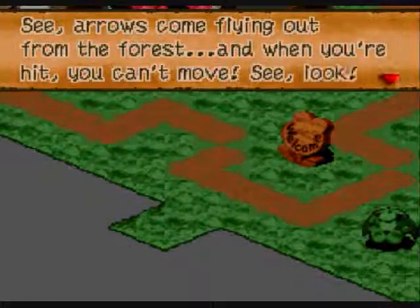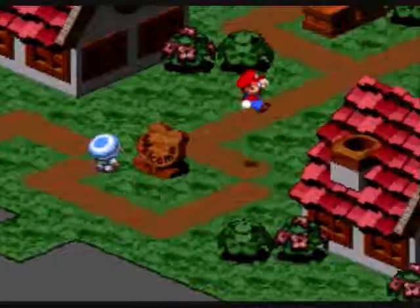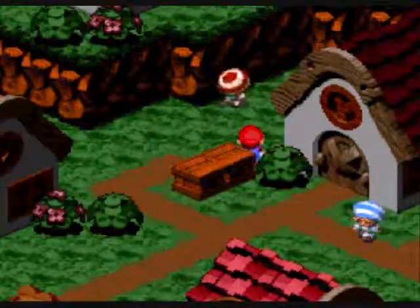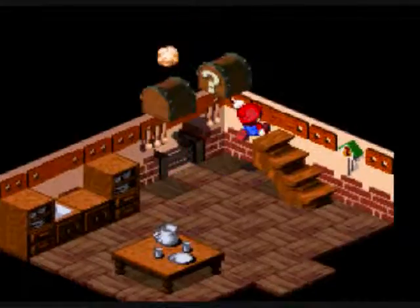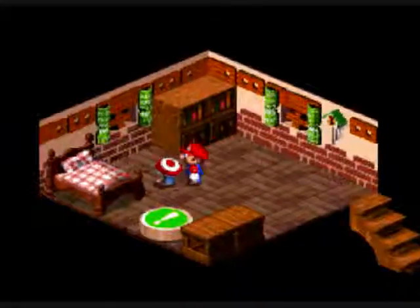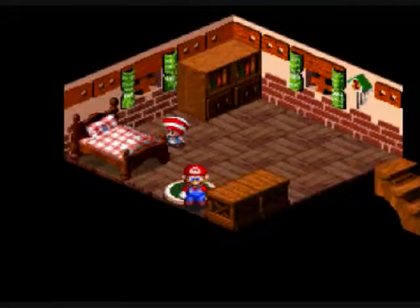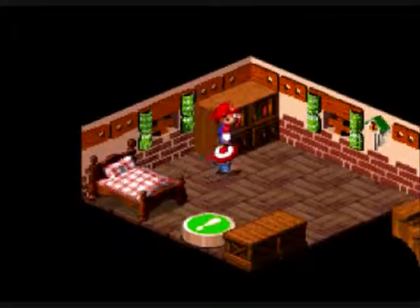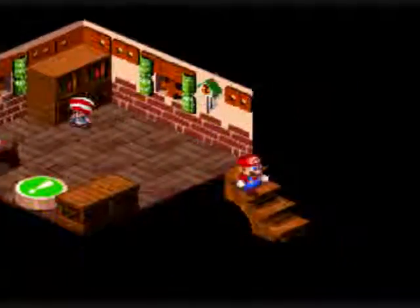Arrows come flying out of the forest and we can't move — that's weird, I can't move a muscle. Now I know how a scarecrow feels. Let's jump up and go up here, take these two flowers. Talk to this kid — 'What's taking daddy so long? Do you think he's still looking for the treasure? What treasure?' There it is — another frog coin, awesome!